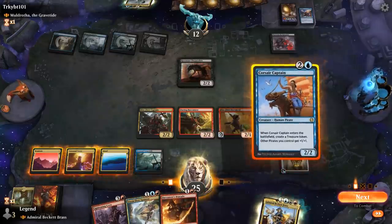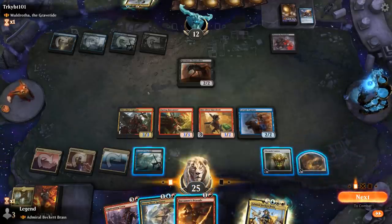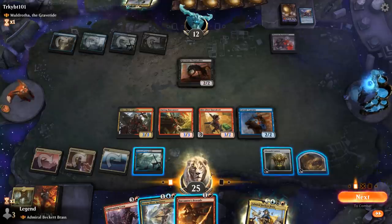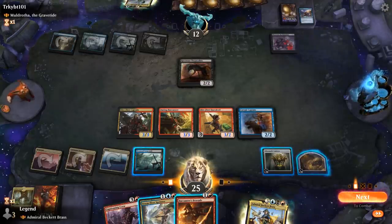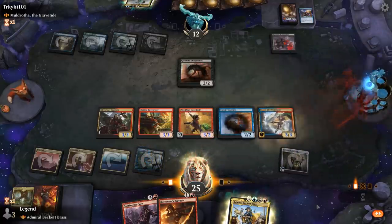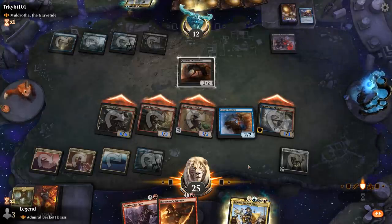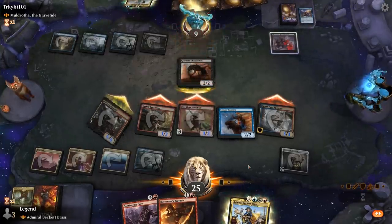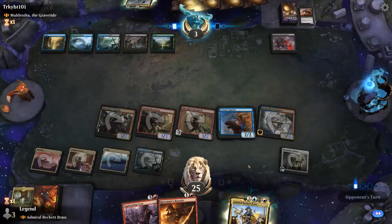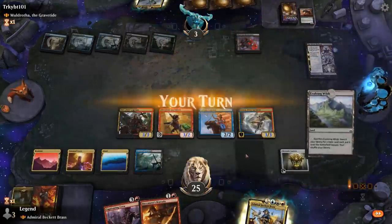If we attack with everything, Bravado could be great, or we can just play Sprinter. Sprinter would go up to five power. They would probably jump-block if we Bravado Buccaneer for 11, which is not quite lethal. So we just play Sprinter. There's an argument for going for Bravado so that if they have a sweeper we can follow up with Sprinter to close out. But Eldest Reborn is not going to cut it. GG's.